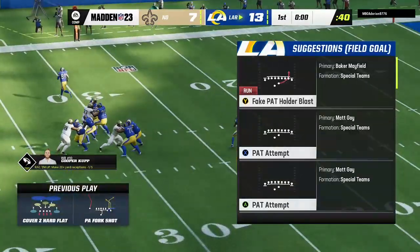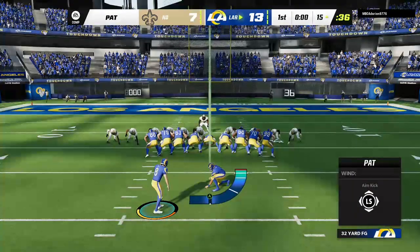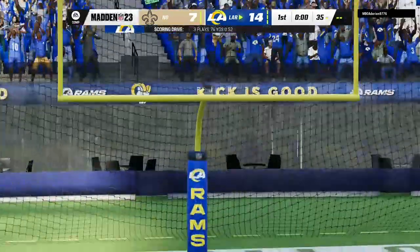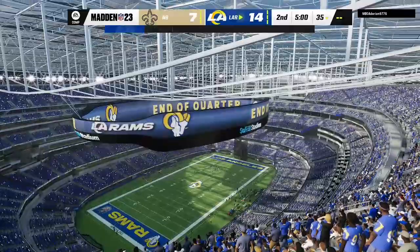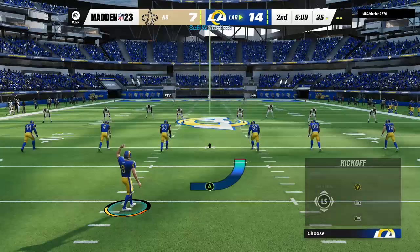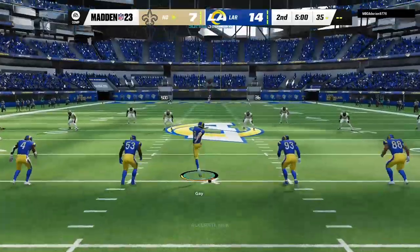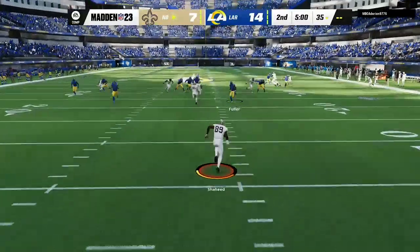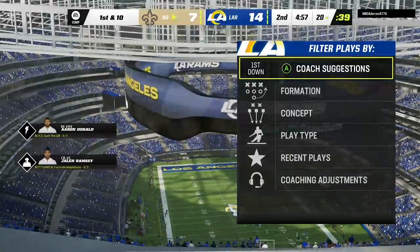Seeing some pretty good offense here in this first quarter — it's been a wild start. Can they retaliate? I get the sense this one's going to go back and forth all game long. That probably won't be the last long touchdown we see. Extra point by Gay is up and good — that makes the score 14-7. Gay now set to kick it off, taken at the goal line, and his guys get the football right at the 20-yard line.